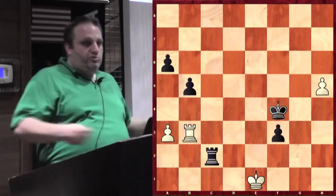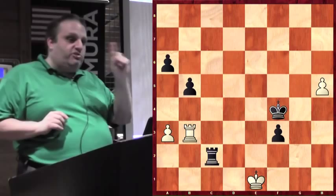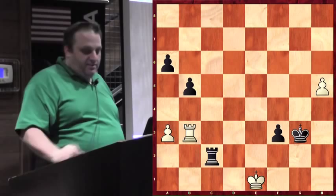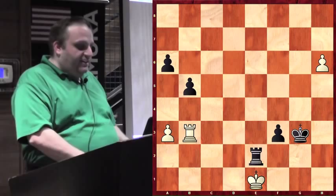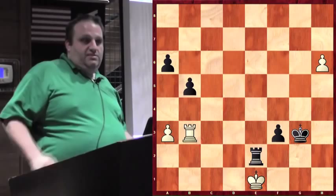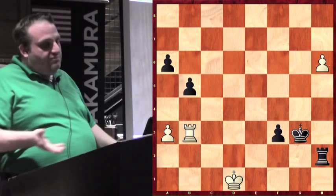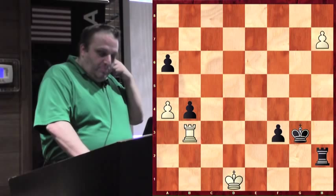This is my favorite move of the game. Black played rook e2 check. Whichever way the king goes, that's the wrong way. If you go to f1, rook h2 threatens the pawn and mate. If you go to d1, the pawn queens. So rook check forces the king to make a bad decision. Rook e2 check — forcing the king to g3. Not getting mated is good. And now if the king was on f1, rook h1 mate would be a threat. The pawn queens.